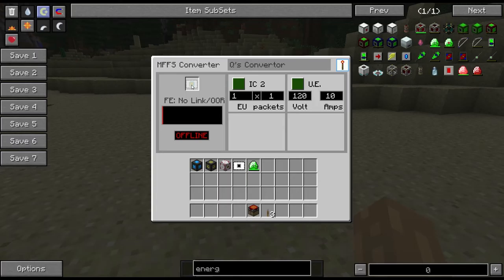Over here we can link this converter to an MFFS capacitor using a power link card, or you can put in a force energy crystal, or you can use the multi-tool as well. So you've got your energy crystals and your multi-tool that you can put in there.